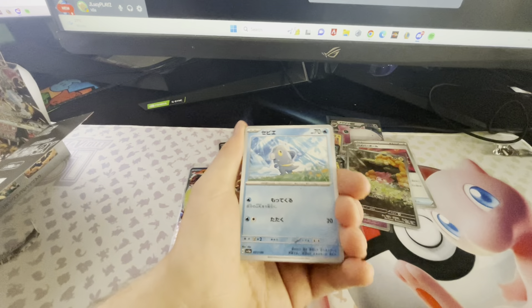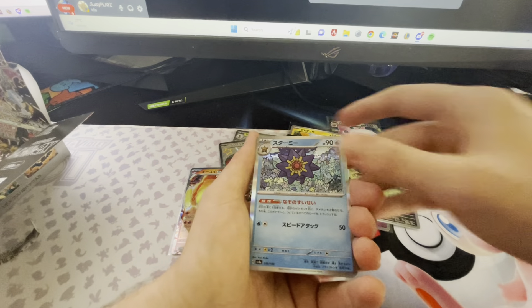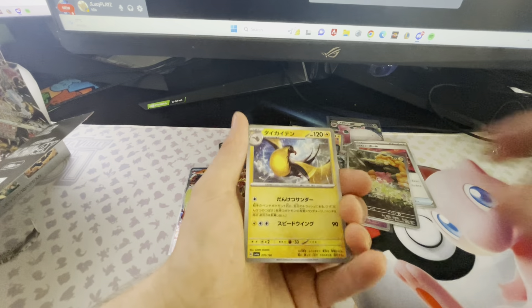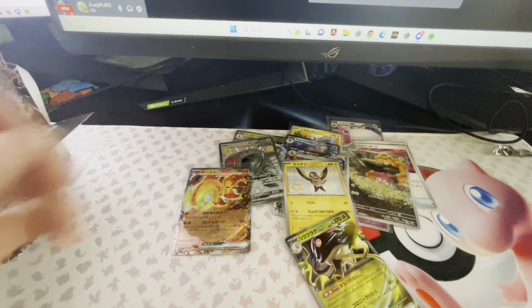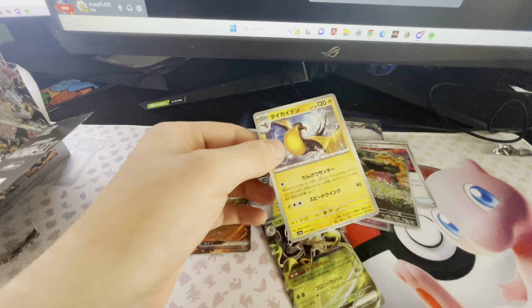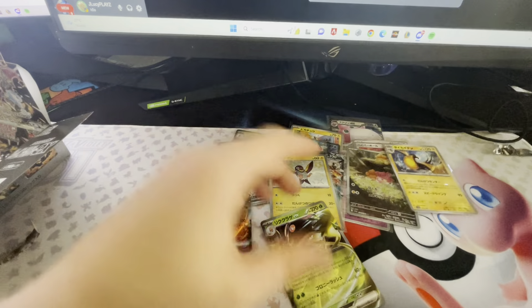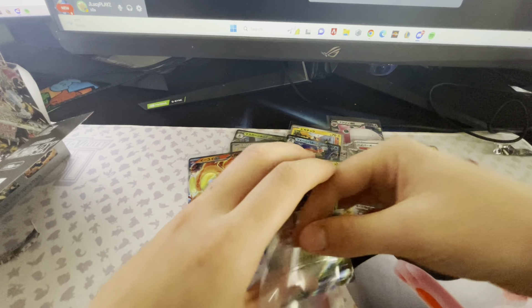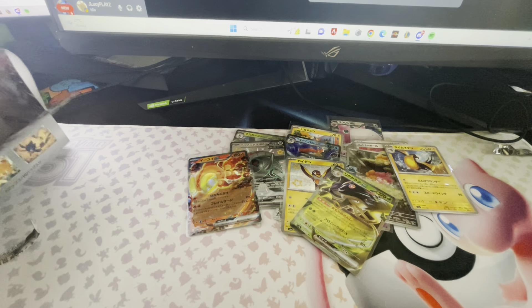We have a Ralts, we have a Voltorb — I said Electrode but I meant Voltorb. And then we've got a nice reverse and a Toadscool. Another reverse — the reverses on these are quite subtle. I can't even see it in the lighting, but if you put it up to your eyes you can just see it. I might be blind.